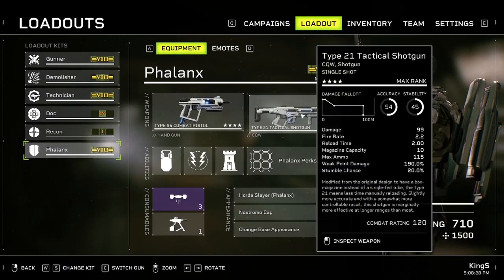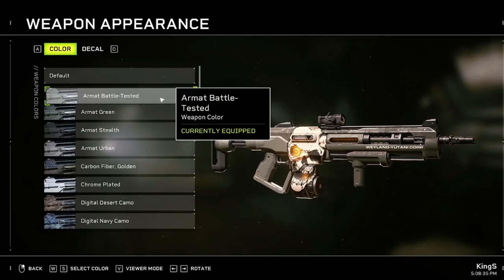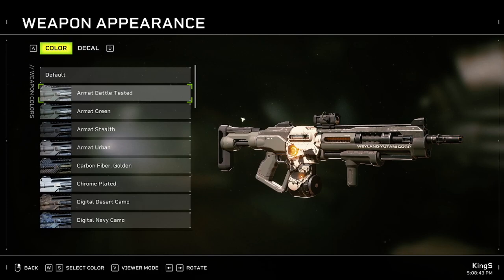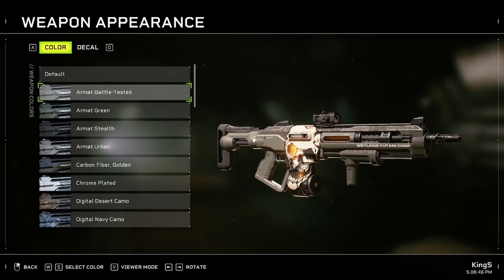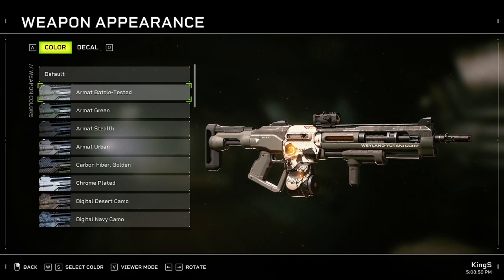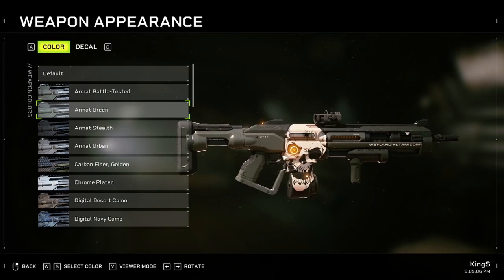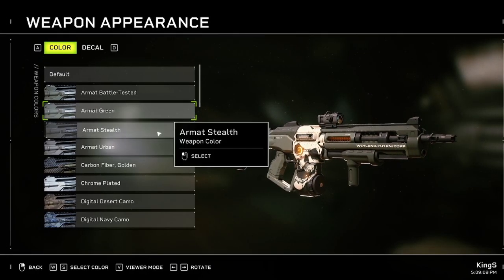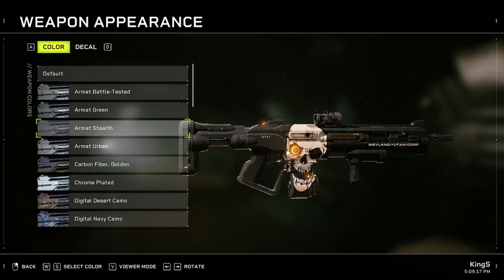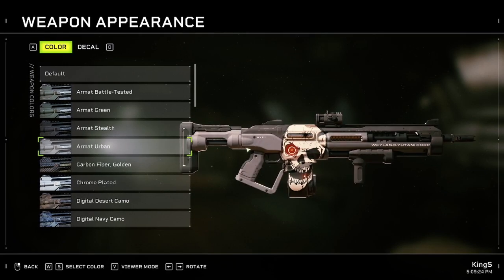Let's jump straight into it. I'm going to go through the Tactical 21 shotgun because this looks like an amazing weapon. Starting from the top, we have the Armored Battle Tested - not really special about it. Some of them can be unlocked on higher difficulty like intense. Next one is Armat Green, which looks pretty decent. Next one is Armat Stealth - more of a darker type. The light here also changes, which is quite cool on the colors of the weapon. Next one is Armat Urban, which looks like this.